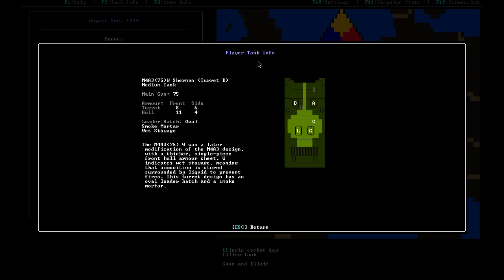Our current tank is the Squirrel — an M4A3 Sherman with a 75mm gun and D variant turret. The stats determine crew hatch availability and armor thickness on the hull and turret front and sides. The front plate is decently tough but the turret is soft, and we're especially vulnerable from the sides or rear. The 75mm gun is decent, wet storage for shells makes us less likely to explode when hit, and we have a smoke mortar for concealment.